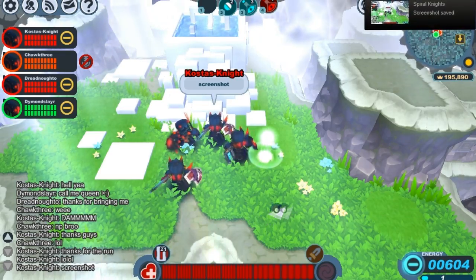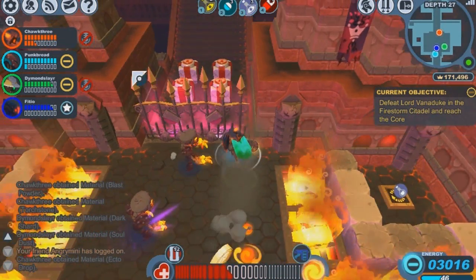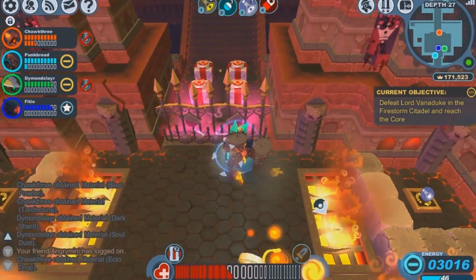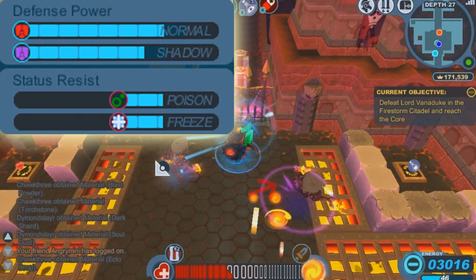That was a pretty good run — be sure to take your Polaris on those runs if you have one, very useful. The Snarblock set also has some extra goodies besides the very high damage bonus. That little purple circle on the slag means he's going to be dealing shadow damage, and the Snarblock set has a defense bonus against shadow damage, so it's very useful for Vanna and Shadow Lair runs. The set also has status resistance against poison and freeze, so all around it's a really great set and I'd really recommend it to anybody. Hopefully the video helped you out — thanks for watching!